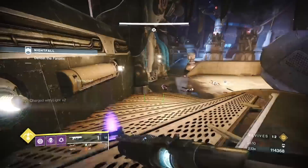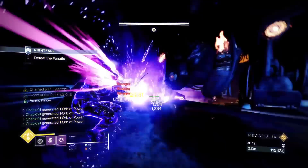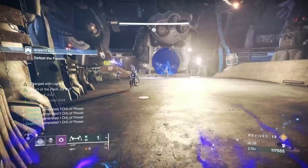We're on the final phase, phase three. Same thing again — Witherhoard on the floor, super in the air. Screeves can get us if we're not careful. Do another Witherhoard with a grenade, keep tethering, be careful of void nades. You need to be more mobile. Protective Light saved me there.